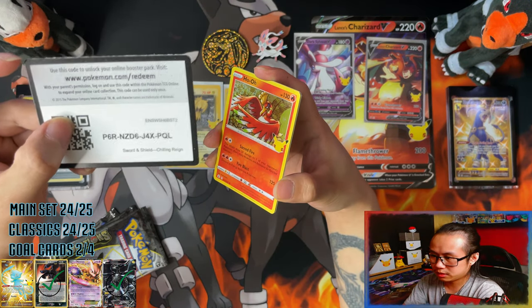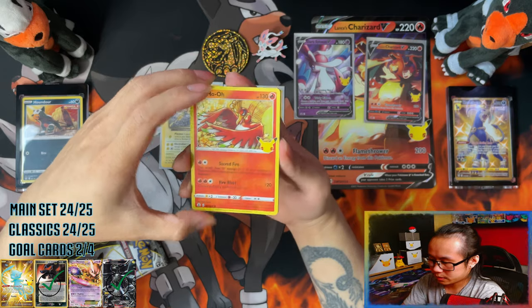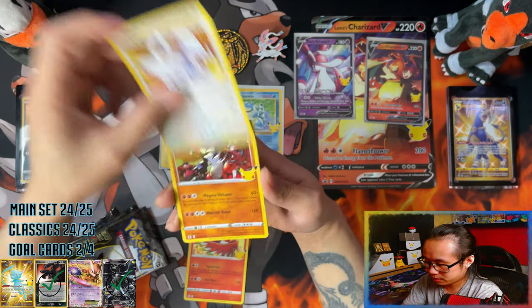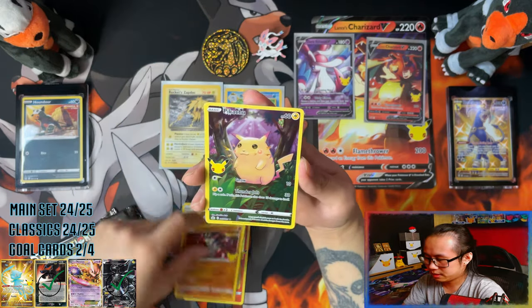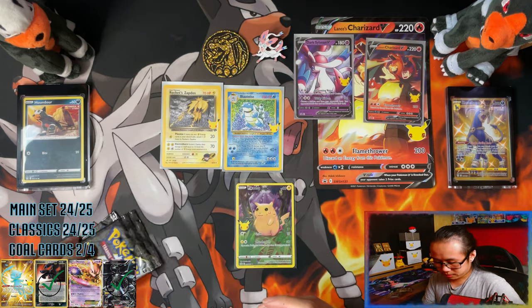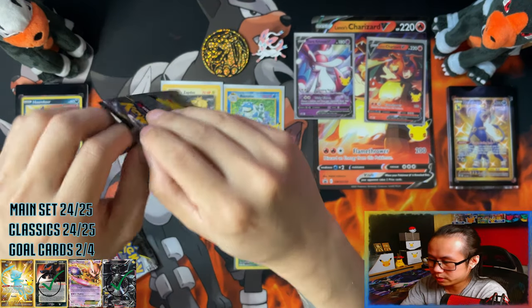Another Chilling Reign — oh, Palkia! Well done. Another Chilling Reign — oh, Lugia, we're all done. And a full-art Pikachu — damn it, no. Three for three, halfway through.